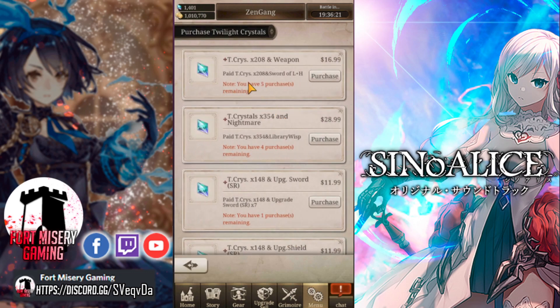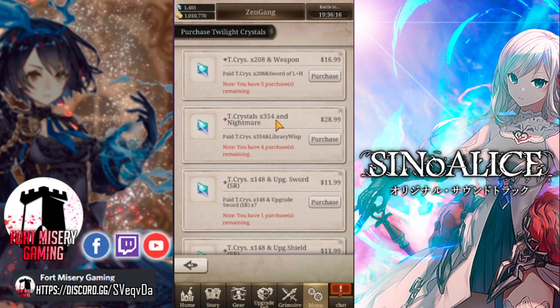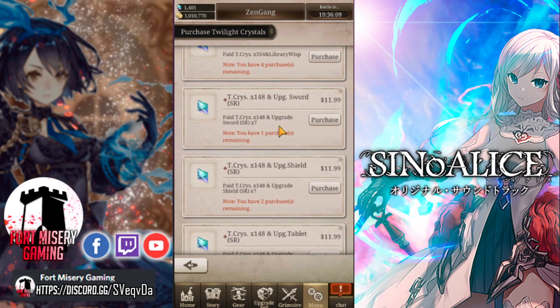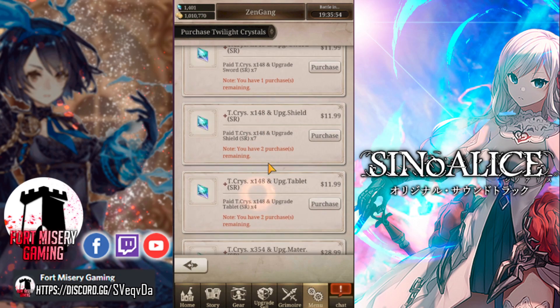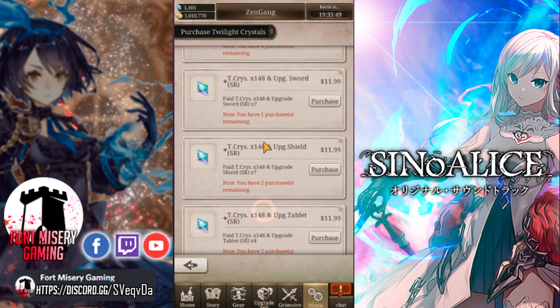So we still have the Nightmare of the Weapon up. I picked up the other class, so no big deal there. Here's where we start. $12 gets you 148 crystals and 7 SR upgrade swords. That's usually enough to upgrade an SR from 0 to 60, and it gets you almost entirely the way to a 0 to 80 L. Not terrible, but you get the AXP quest four or five times a day, and that's usually enough.